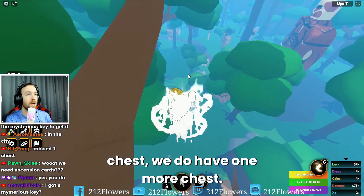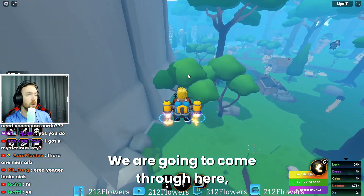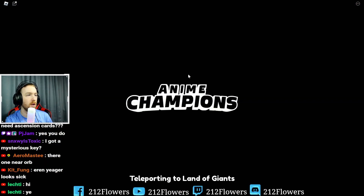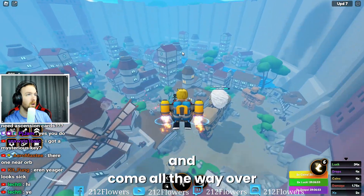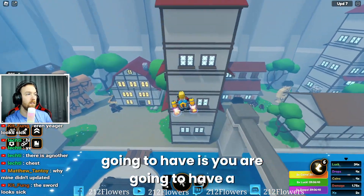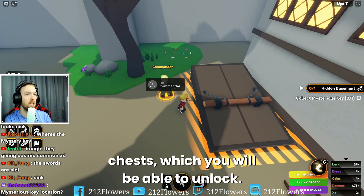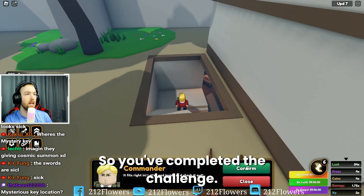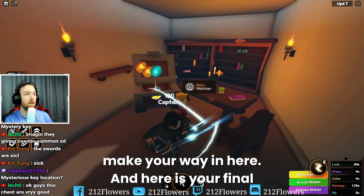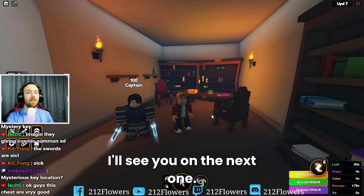So now that you have that chest, we do have one more chest. We are going to make our way back into the wall, come through here, go back to the teleporter, make our way back through and come all the way over there. What you're going to have is a mysterious key that you got from one of the chests, which you will be able to unlock. So you've completed the challenge, you've unlocked it, and then you'll be able to make your way in here. And here is your final chest. So other than that, for boy212flowers, I'll see you on the next one. Peace.